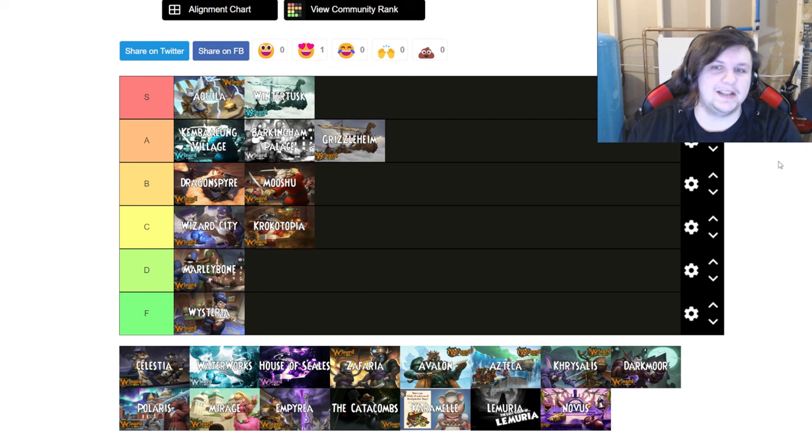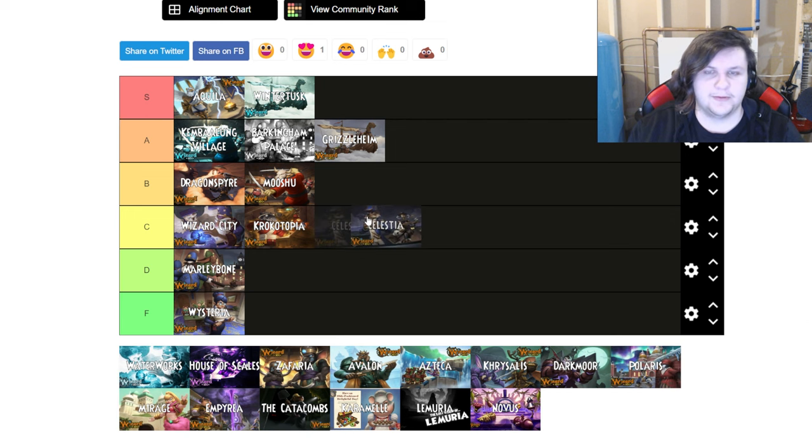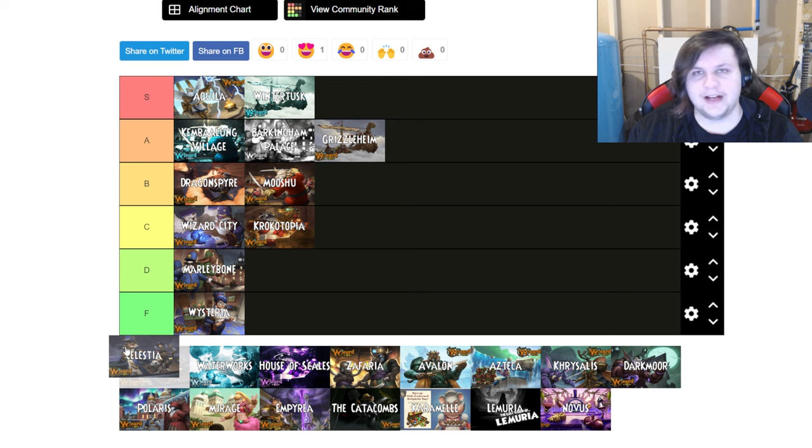Wintertusk is our second S tier. It's everything that made Grizzleheim hard but harder. Enemies like Frostbones have around 1100-1900 health, ice enemies spam shields, and there's critical to worry about now. Wintertusk is probably one of the hardest areas to get through in the game if you're experiencing it as a first-time or solo player. You can enter Celestia at level 43-44 without doing Wintertusk, or at around level 50 after completing it.